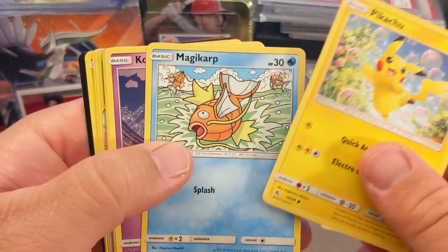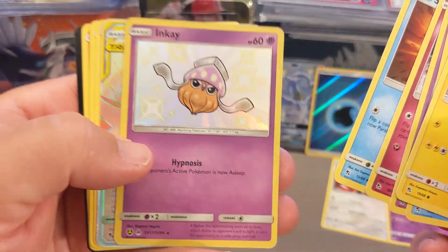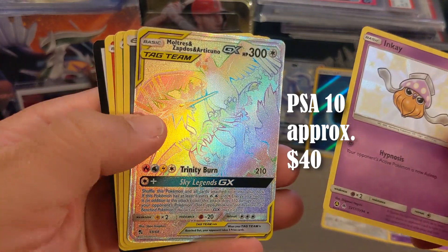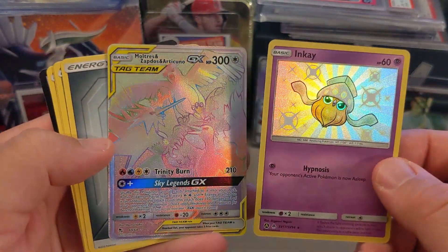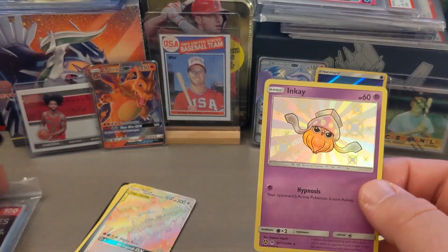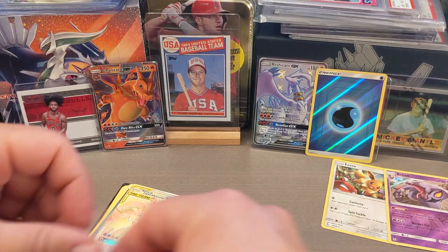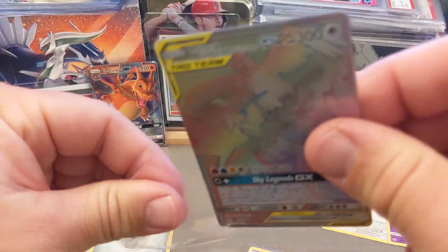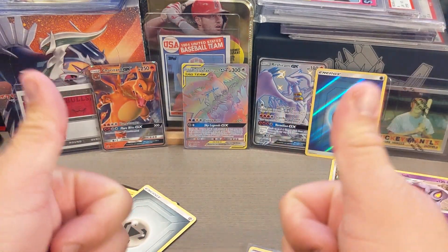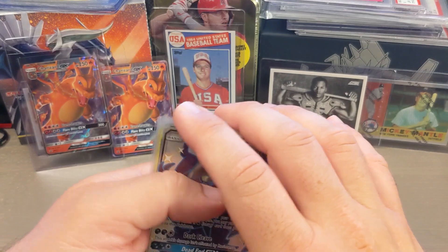We have the last pack here - we got Pikachu on top, Magikarp, Koffing, Clefairy, Staryu, and Inkay - that's a shiny. But bam, check it out - I got the Moltres Zapdos GX in a secret rare! So I pulled the regular GX of that bird card and now I got the secret rare. I've opened up quite a few of these tins and sometimes you'll only get just the box shiny card like that Inkay. It's not every day you get all these nice full arts, especially a secret rare. I'm very excited about this - probably one of the better pulls of my quest to find that shiny Charizard.